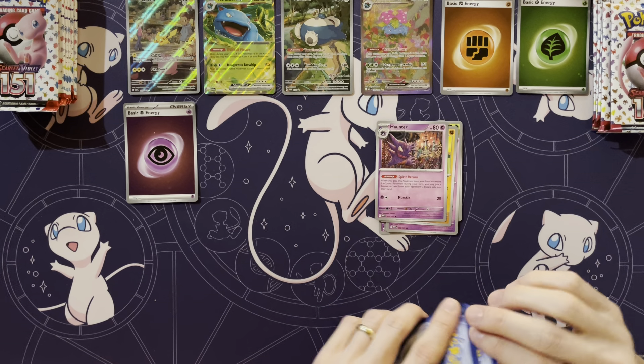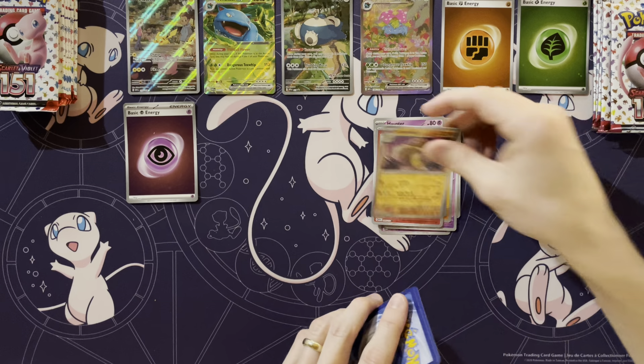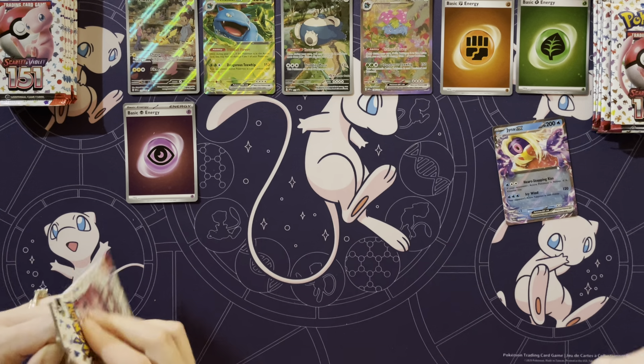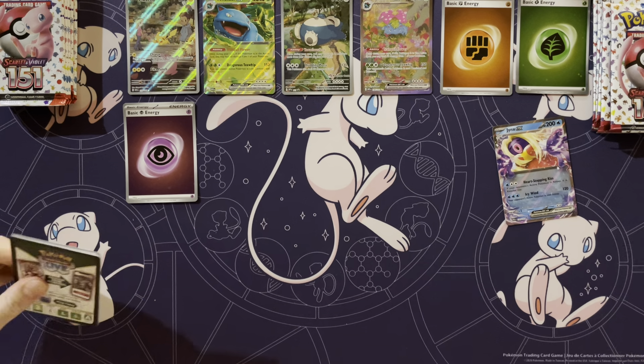Haunter, Charmander, Sandslash, and a Jynx. Alright, Jynx making an appearance. Oh, it's coming back. Yep.